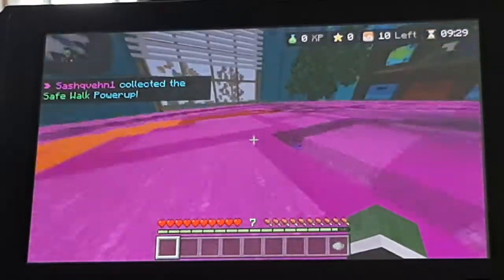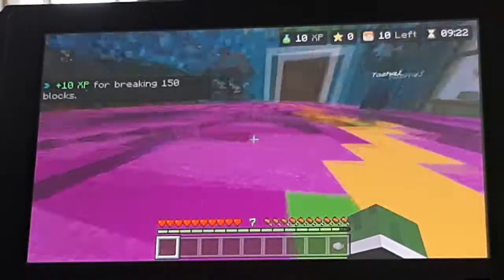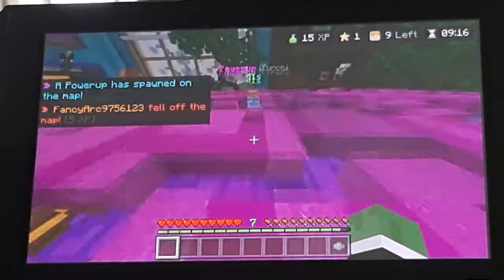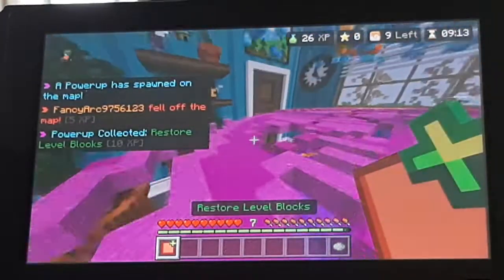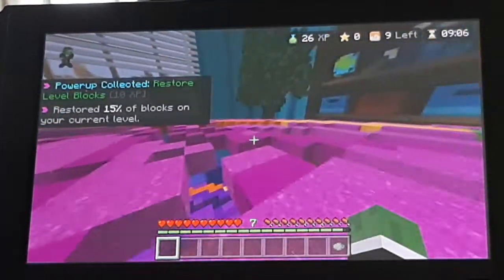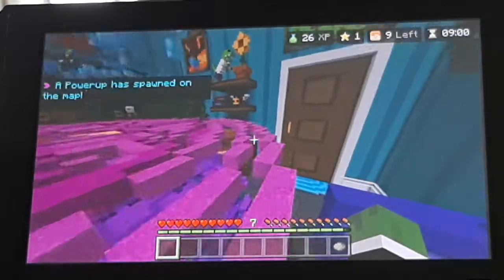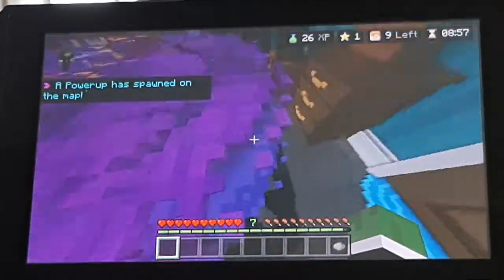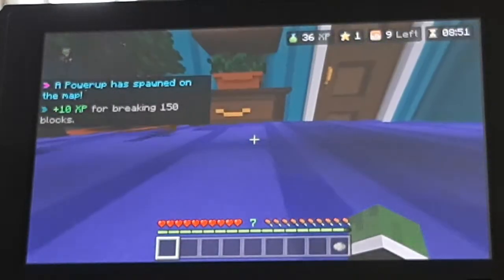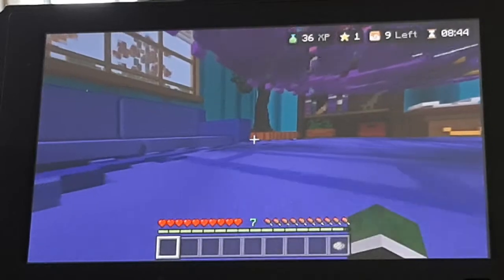I just got wasted. Hopefully I can make this by running in front of that person — will they be stupid and keep following my trail, or will they be smart and get away? I got restore level blocks. I literally saw no blocks get restored, but whatever. I'm on the bottom level — I've got to be careful. Now is where I become smart and stop sprinting and go in front of somebody to hopefully make them fall.